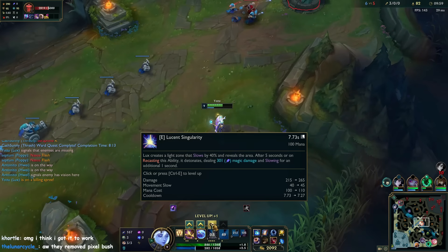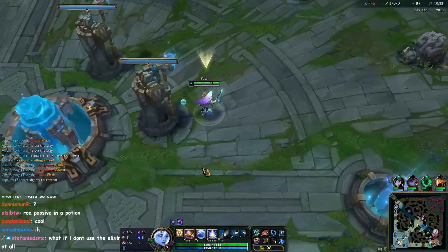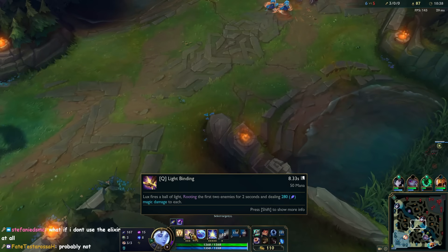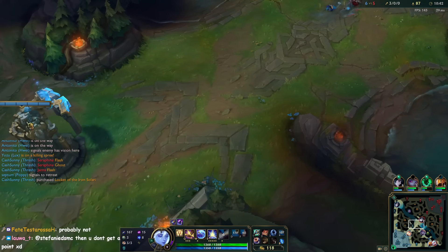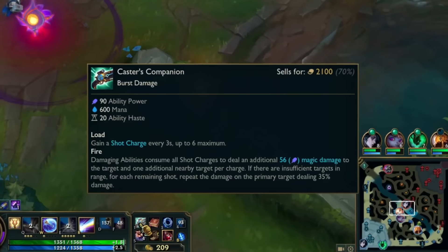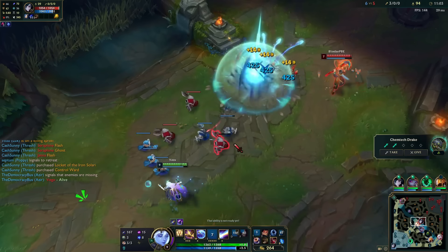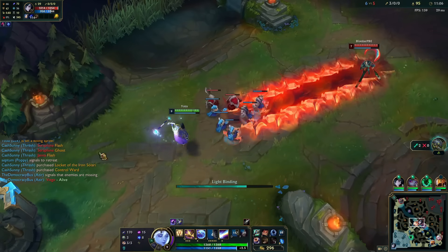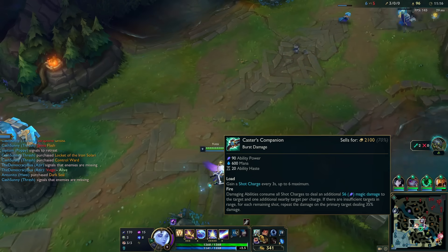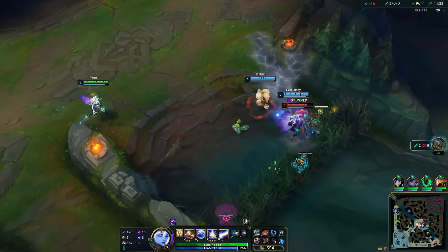At level nine you get the Elixir of Skill, and if you use it, it gives you an extra skill level — it's like Rod of Ages but instead of getting stats from leveling up, you just get the skill level, which is still good. Caster's Companion is basically old Luden's but with a three-second cooldown so you can just spam it. After three seconds you get a stack — up to six stacks maximum — and if you hit someone, it releases all the stacks, so the longer you hold your spells the more damage you'll do.